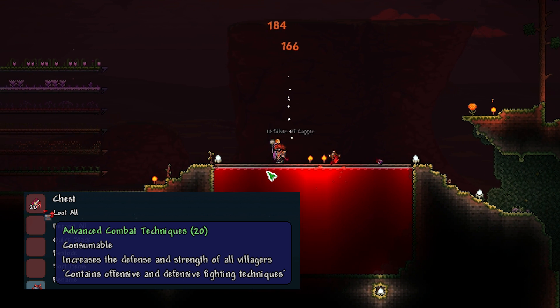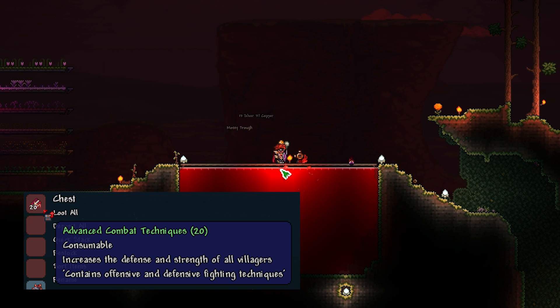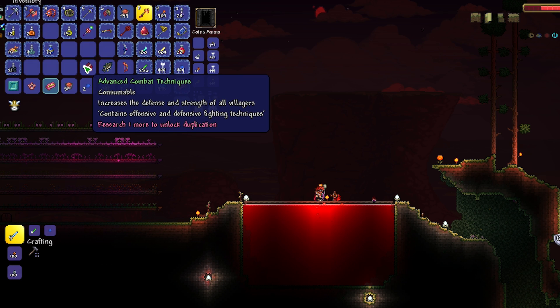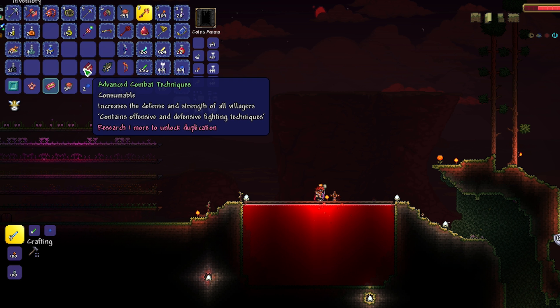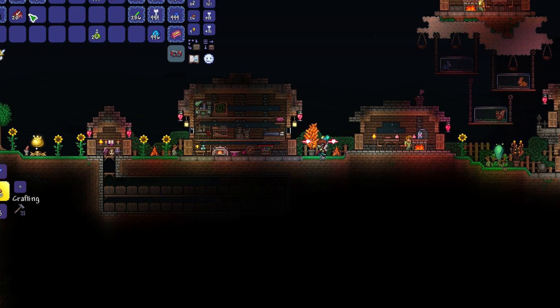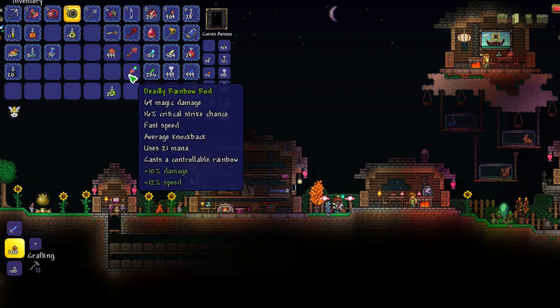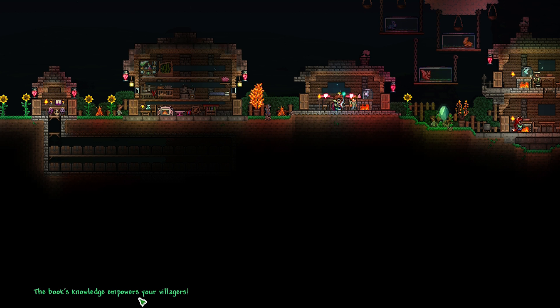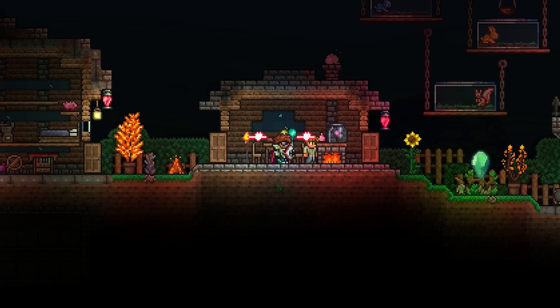Moving on, we have the Advanced Combat Techniques. This is actually the only item that you can just fish up without killing an enemy on a Blood Moon. It's a consumable item that buffs your NPCs — even if you have multiple of this item, you can only use it once. When you use it, it increases the defense of town NPCs by 6 and attack damage by 20%, which is a nice little bonus especially when a Blood Moon occurs and your NPCs need to defend your town.